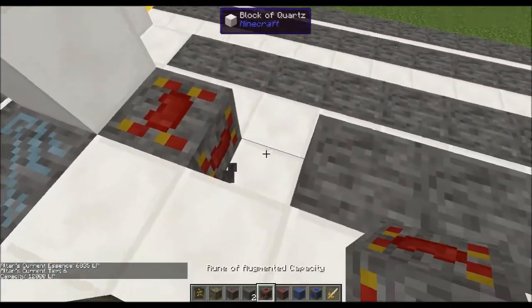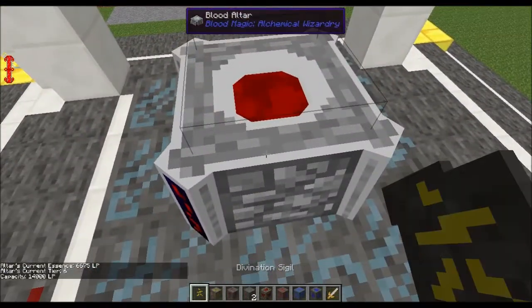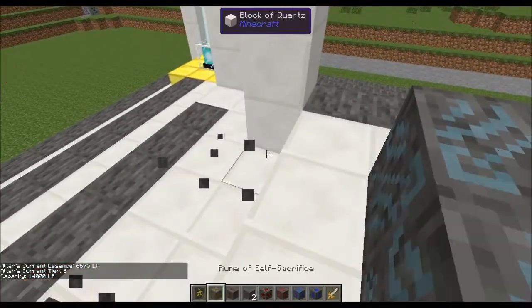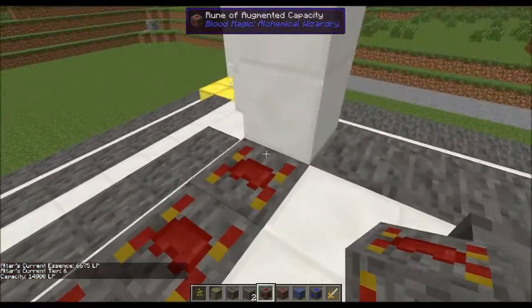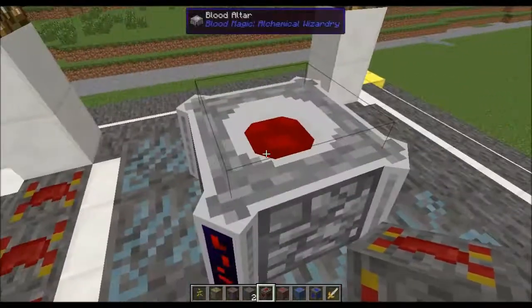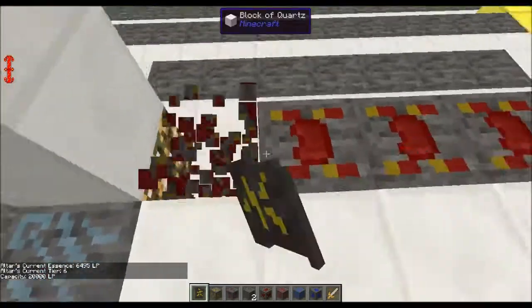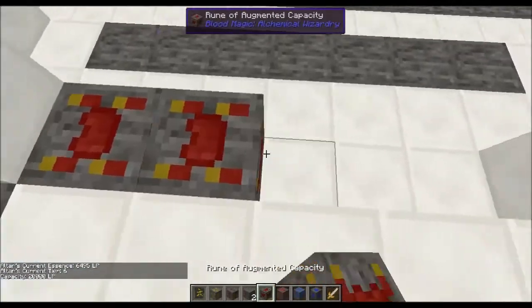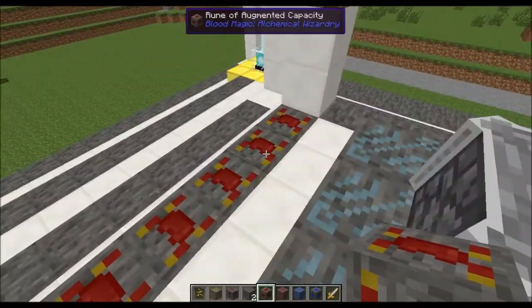Augmented capacity adds 2,000 per block. Adding another brings us to 14,000. If I put in five of them, that's 2 × 5 = 10,000 additional, bumping the altar up to 20,000. Eventually with 15 of these you'd get up to a 40,000 altar.